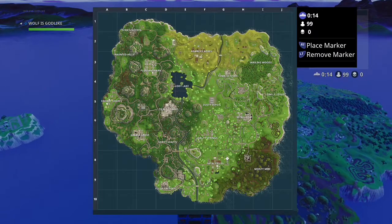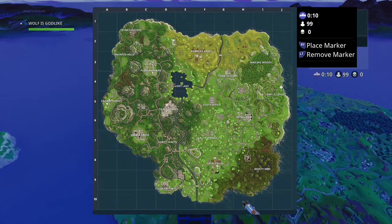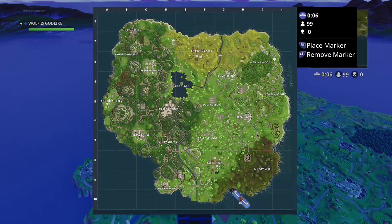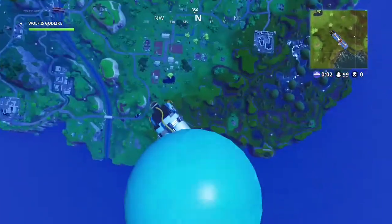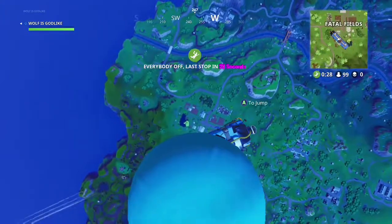We're going to the fox next. The fox is located between Wailing Woods and Lonely Lodge. You guys can pause the video and find out where it is, zoom in if you want. It's pretty simple. A lot of people don't know this stuff. Like I said, get the battle pass so we can afford to play up.